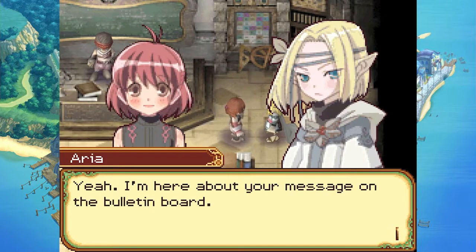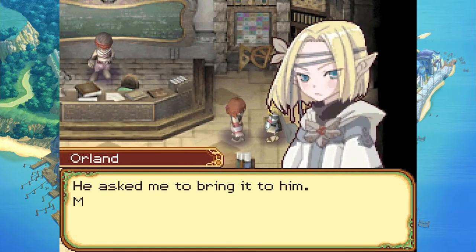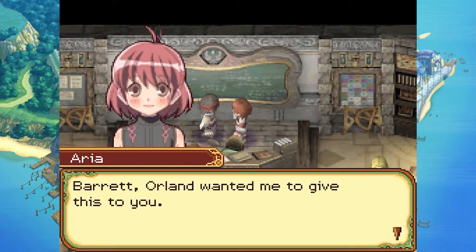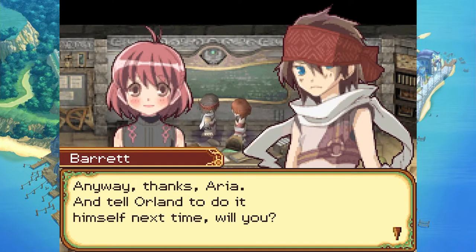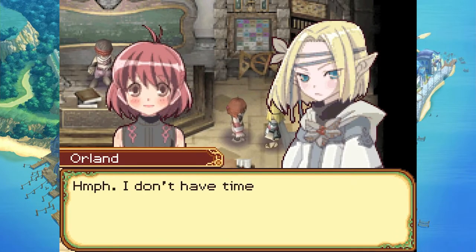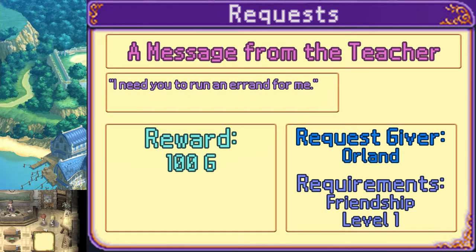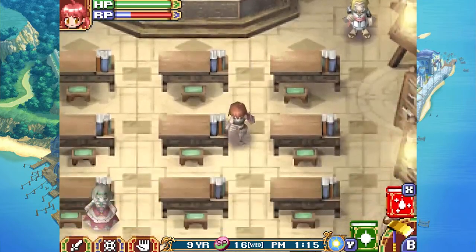New quest: Orland wants Aria to deliver a little crystal to Barrett. Barrett receives it but grumbles that Orland should do his own deliveries next time. Aria relays the message to Orland: do it yourself next time. Orland didn't have time for that anyway — here's 100g for your trouble.